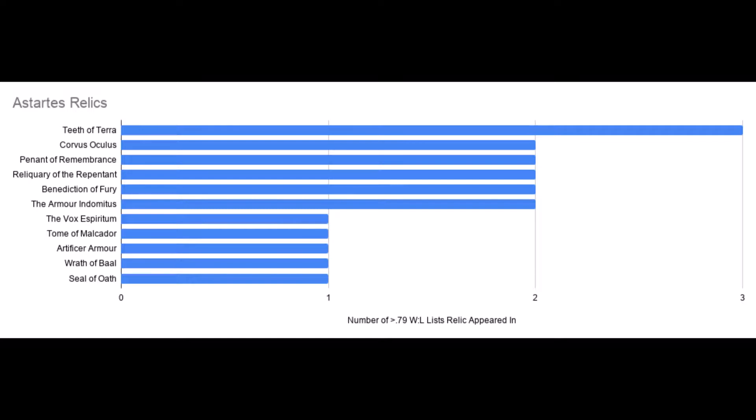If we look at the Relics, they're just all over the place — lots of good ones, no clear winner. I was surprised to see Teeth of Terra at the top. I guess it's useful on Captains now that the Hammer has been nerfed so hard — it's got a pretty decent damage output and it costs 0 command points because it just replaces a chainsword. I should also make a shoutout to Reliquary of the Repentant, which can be important if you are Dark Angels with multiple Deathwing Bombs, because it gives a nearby unit a 5-up Feel No Pain. Overall, Marines got nerfed a little bit, going from 25% of the meta in September to 19% in more recent data. However, they are still a very powerful faction and rightfully sit at the top of the pack, thanks to some of the new archetypes that replaced the old Salamander list.